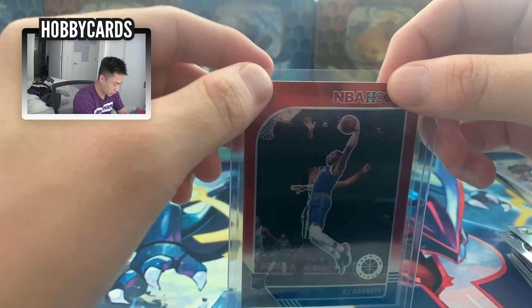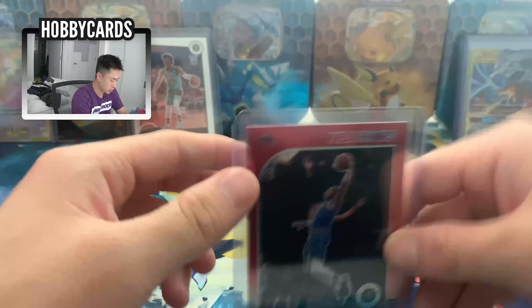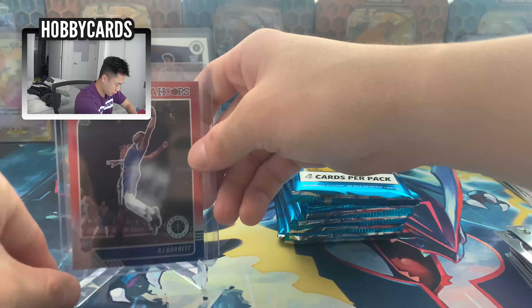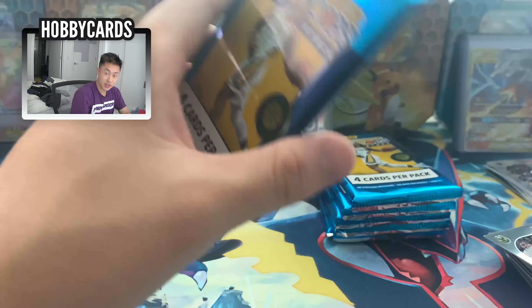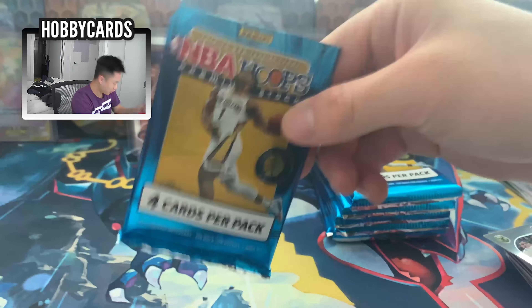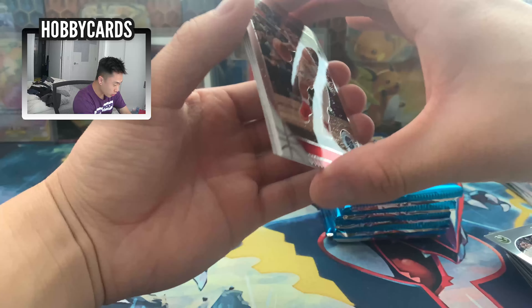These are the kind of cards you're looking for. The Ja Morant we got is a tribute, so it's not a base or a silver, but we'll take it. First pack from the second box — I'm telling you the second box is where it's at. All we need is a Zion.